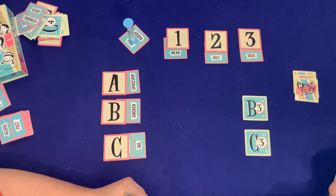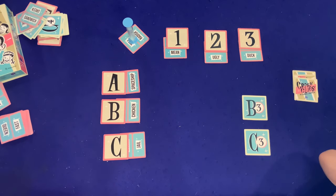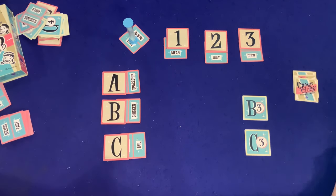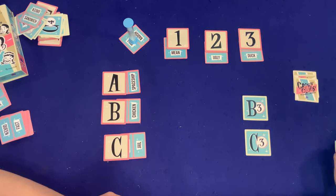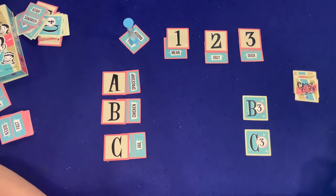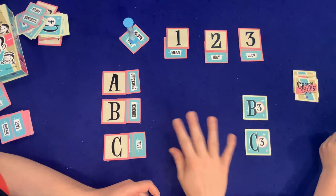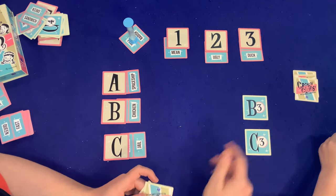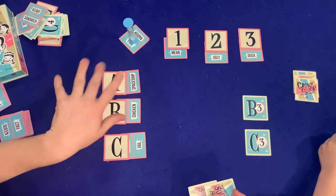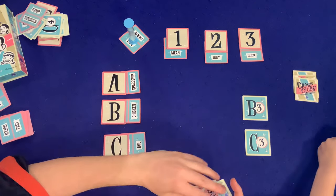Dad gives the clue 'moldy,' trying to hint at ugly chicken at B2. Sean guesses B2, but Dad realizes he didn't actually have B2. They invoke a house rule — take a time penalty and move on, agreeing that 'moldy' can't be used for ugly chicken.